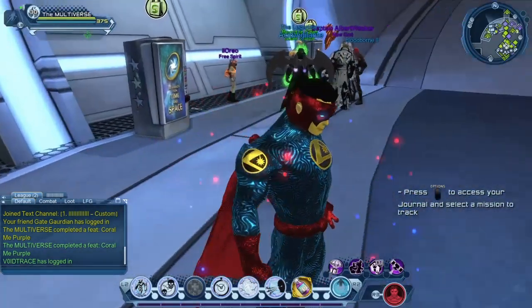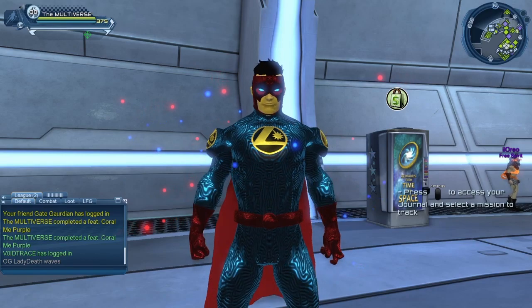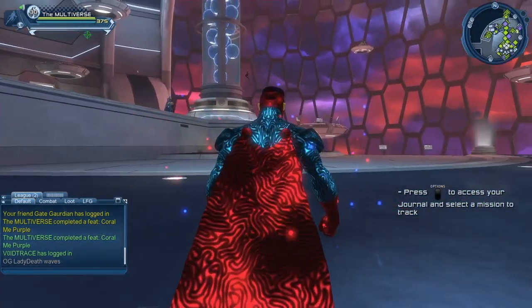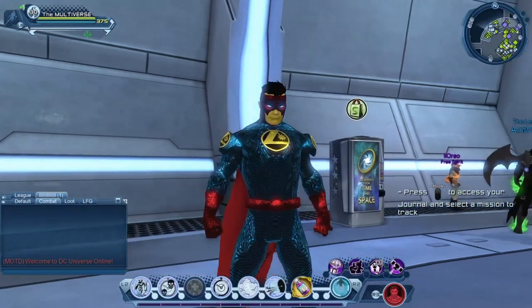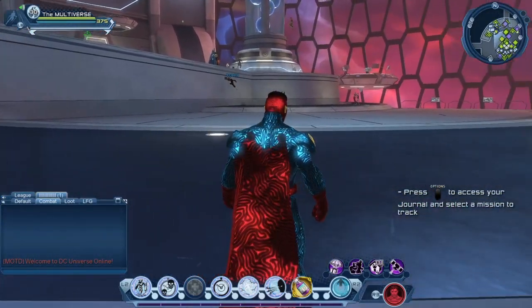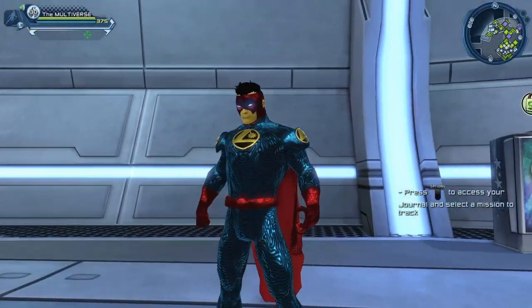Basically I assume it is supposed to represent water or a water-type material. I removed the accessory and the aura so that we could get a good look at the material — otherwise some people might have thought that the lightning effect was part of the material. It is not, and neither is the aura.